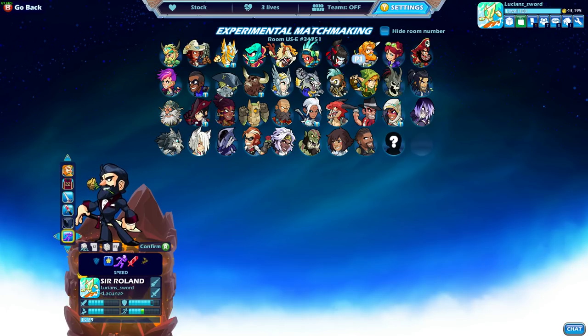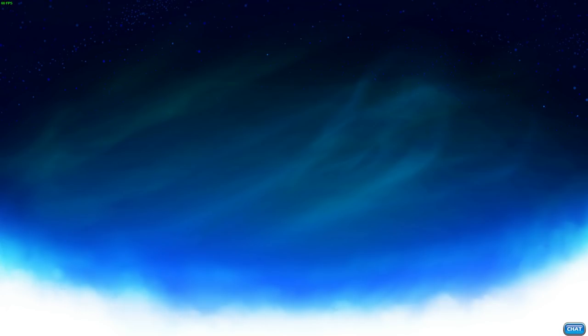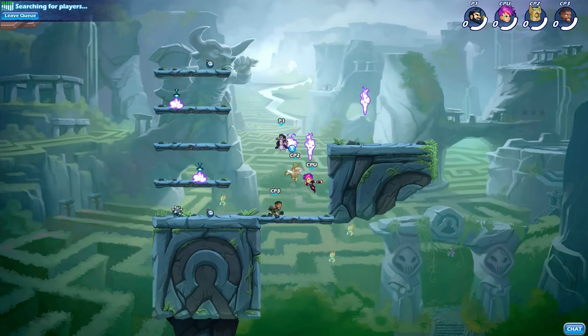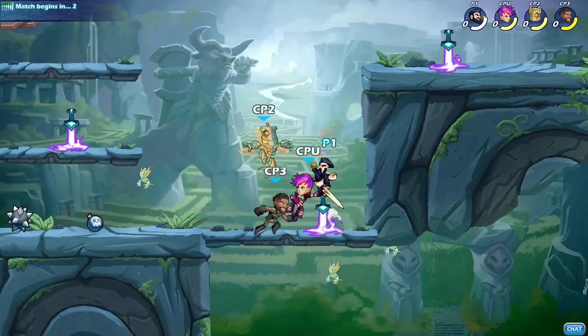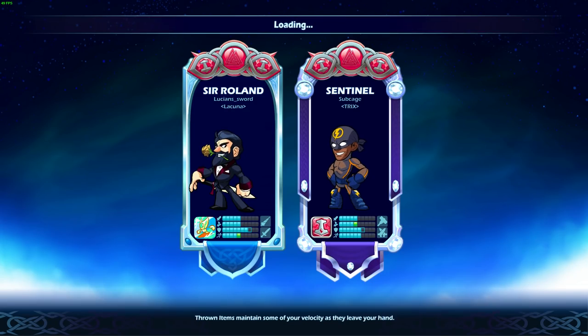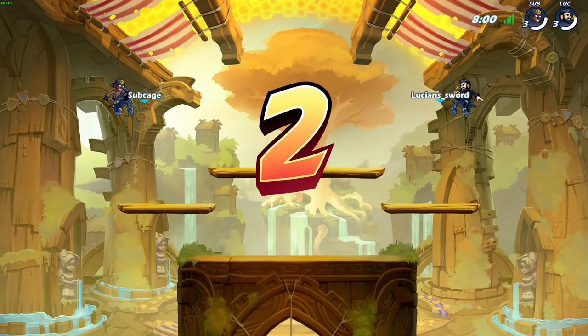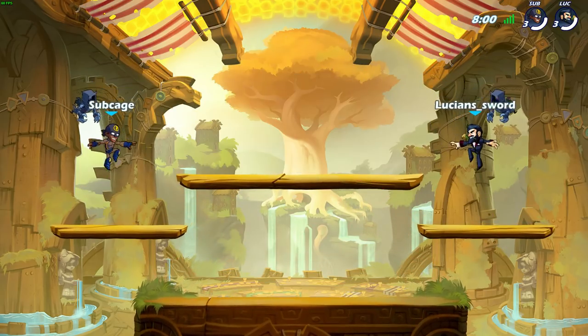I'm going to go ahead and do the speed stance because I don't need eight defense. Seven defense is still a lot of defense and I'd rather have the speed for Roland. He's not really slow but any extra speed I prefer over defense in Brawlhalla. Alright, going against a Sentinel which is really cool. I don't see too many Sentinels these days. I actually really really like Sentinel, probably even more than Sir Roland.